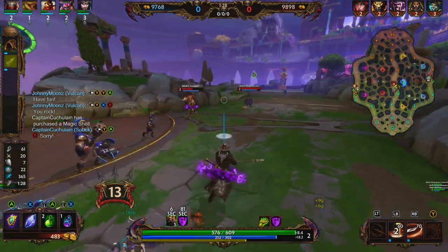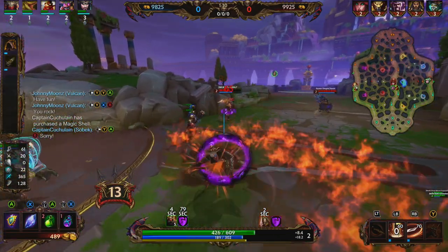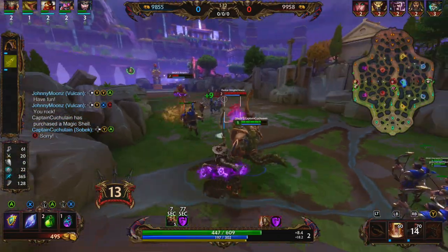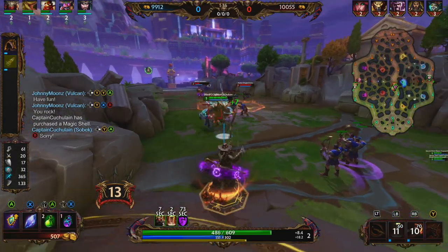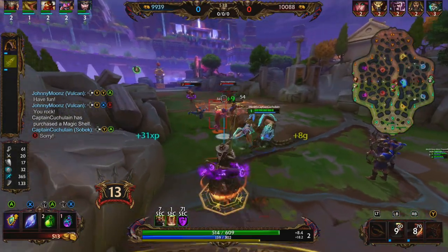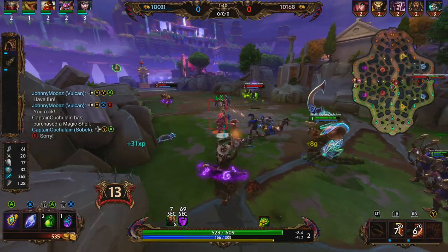In terms of the leveling order — at level 1 we want to put a point to Hachiman's two, level 2 put a point to his three, level 3 put a point to his one, level 4 another point to his two. We want to max out his ultimate whenever we can, then max out his two, max out his one, and max out his three.